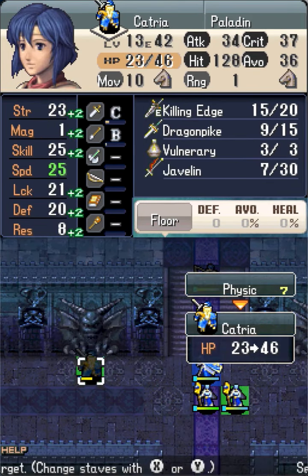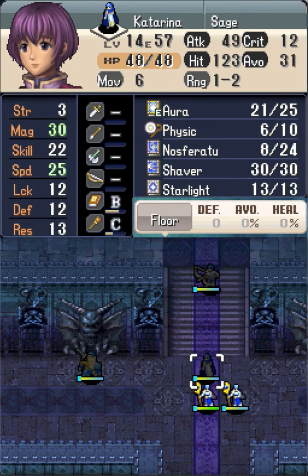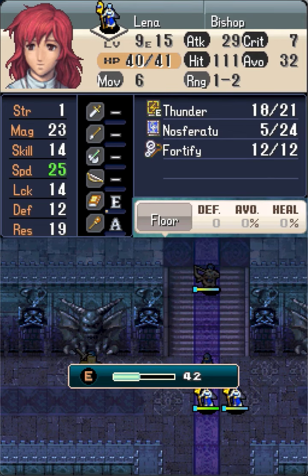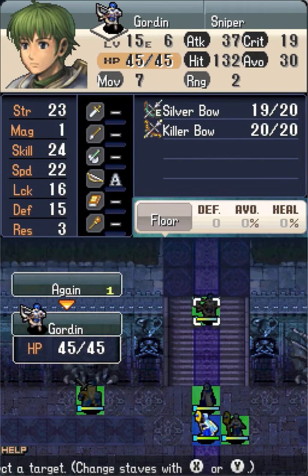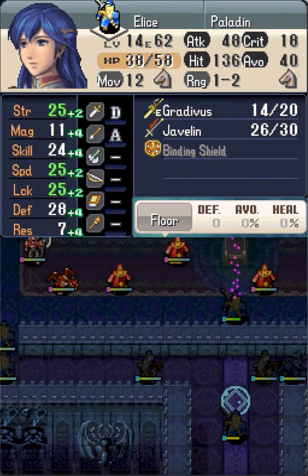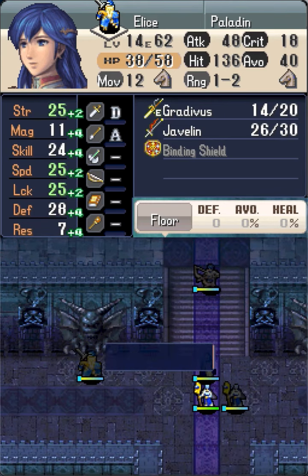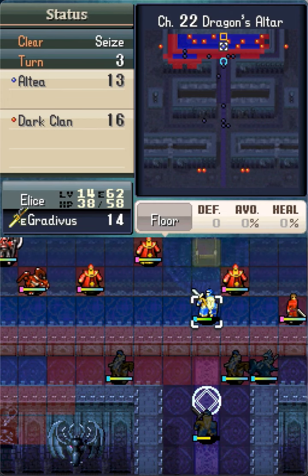Having the Killing Edge is so good on Catria. As Militia attacks Alice to seize, she gets her second impressive level up. We shouldn't be surprised to see a strength proc here, because we know from the previous chapter that she is programmed to have greater than 100% strength growth.